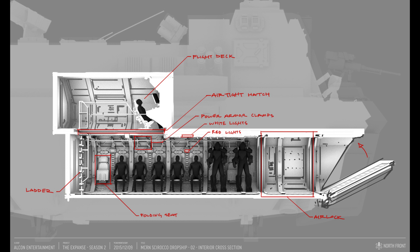We also have this cross section of the dropship with a flight deck, an airlock hatch, power armor clamps, and we have some regular looking marines who are next to some bulky ones who are in power armor.